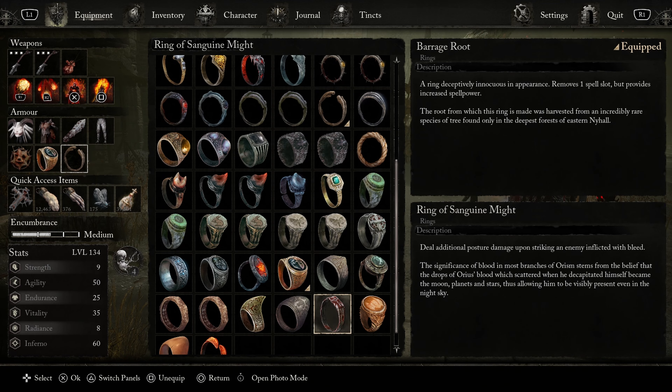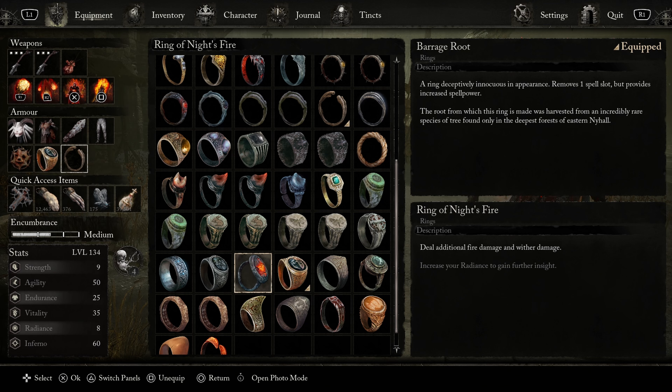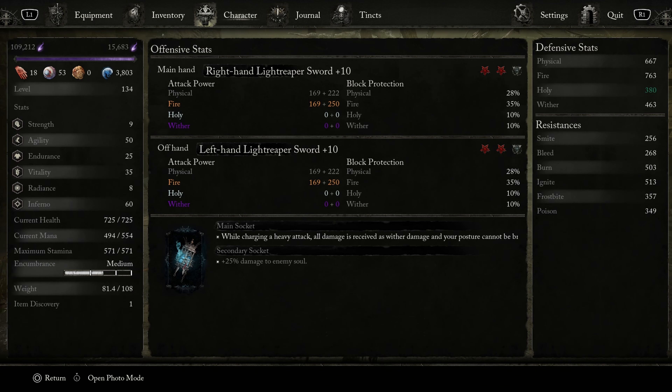For the armor of the build, we have the Grace of Video mask, the Lord armor, the Skin Stealer sleeves, and the Light Reaper leggings. I think this just looks amazing, I really like the look of it. For the tincts I'm using — I use the Pride Bound on my helmet, and for the armor and everything else I use the Harbinger. I really like this color scheme because it gives me red horns while everything else is black.